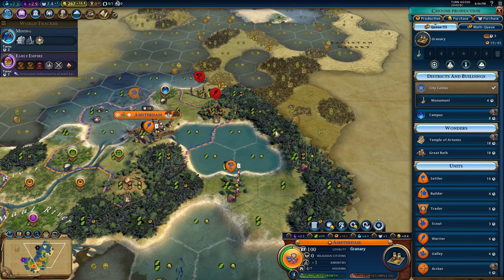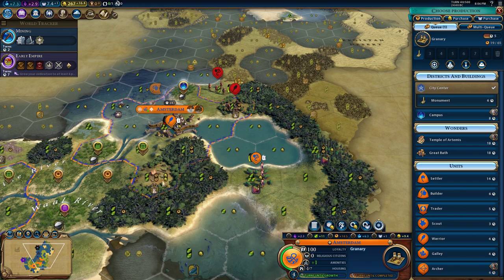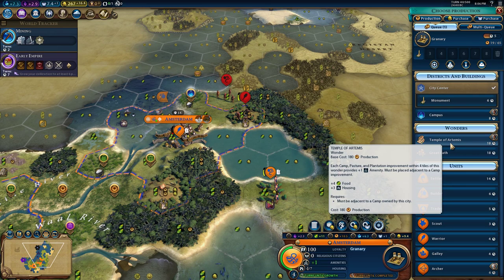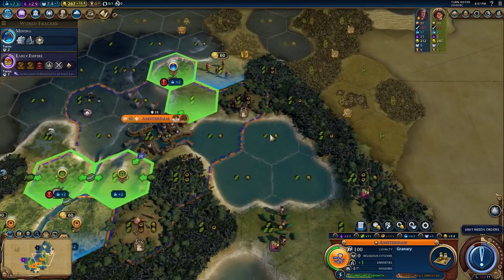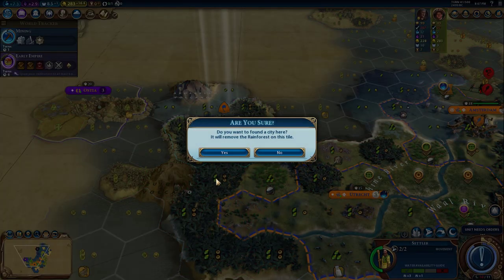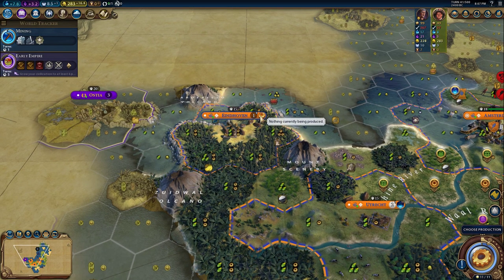Counting up the camps and plantations... that's six amenities total! That is crazy — we have to 100% go for this. Here is our third city, founding it close to the Roman Empire, which may or may not be a mistake in the future.